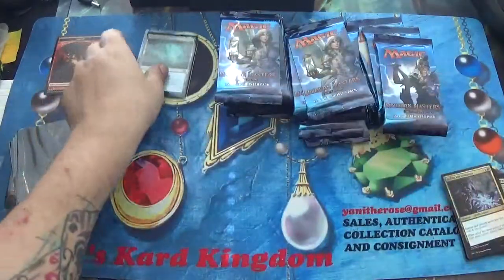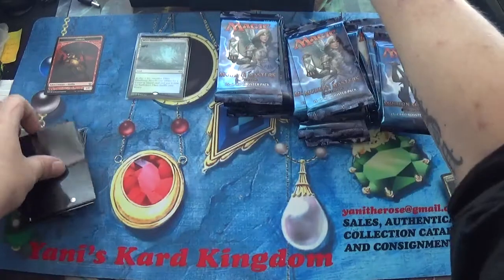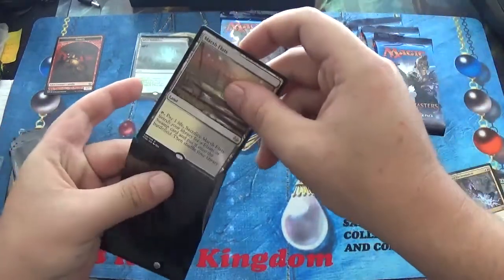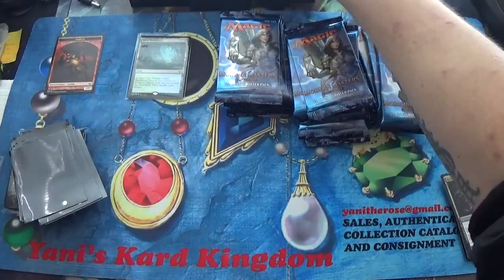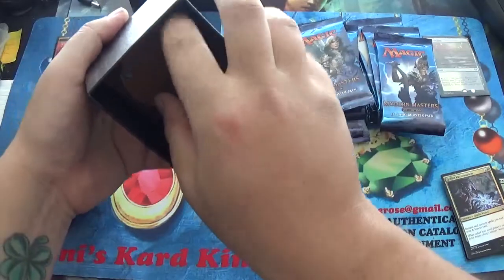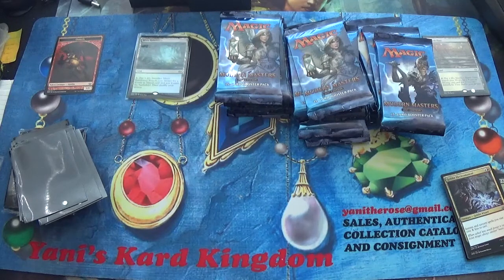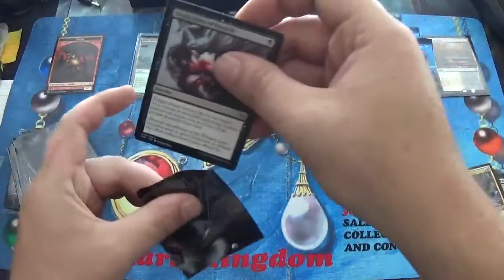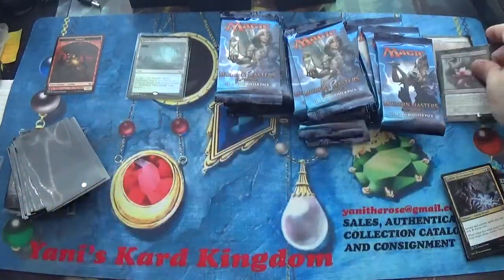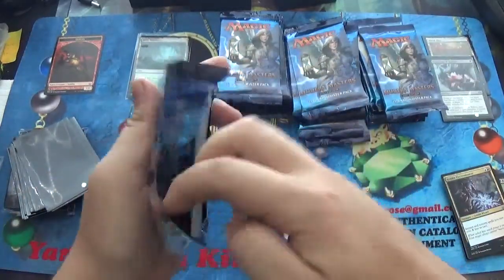So we've opened two packs so far out of this box. Both of them have contained fetches — a Misty Rainforest and a Marsh Flats. I did forget to go ahead and sleeve the Marsh Flats. I'll put any of the money cards over here. Those little boxes are probably not the best idea for Wizards — I'll have to talk to them about that. Alright, pack number three. Can our luck hold out? What will happen?